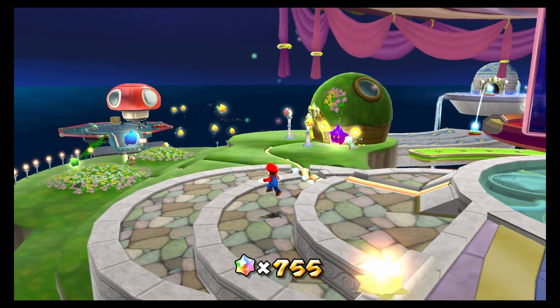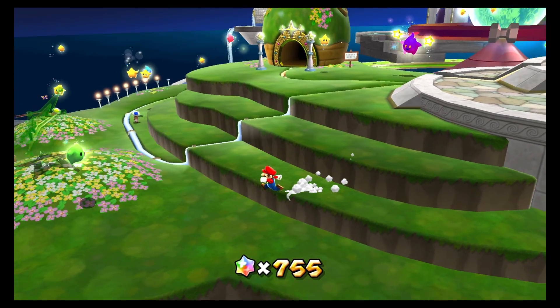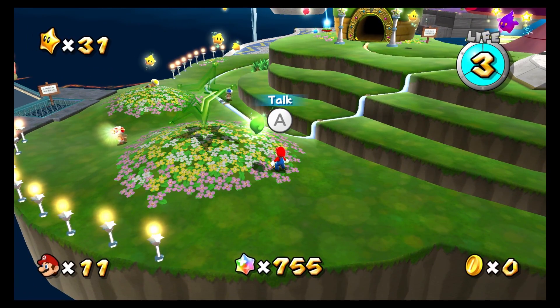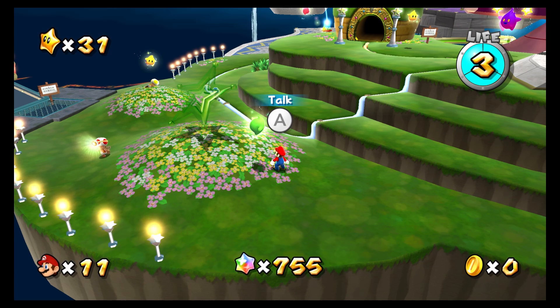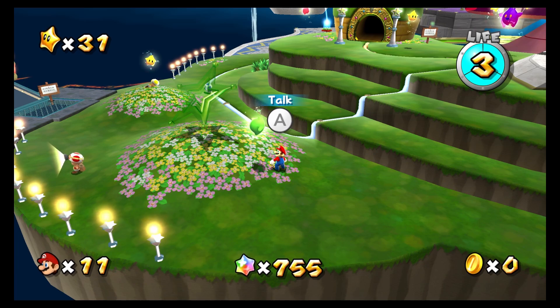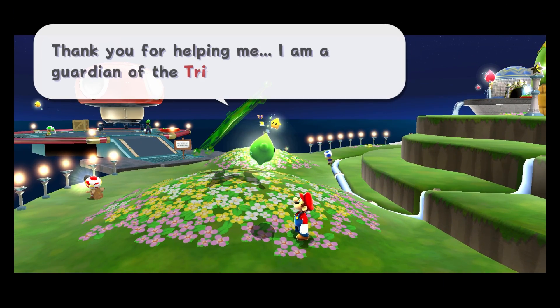Hey everyone, and welcome back to another episode of Super Mario Galaxy, where we are gonna go speak to this Green Luma. Sorry for spinning around there. Last episode we rescued Luigi and he gave us a Green Power Star, and apparently the Green Power Stars are special, so we gotta figure out what that means from talking to the Green Luma, because the Green Lumas are gonna transform into a Green Star Galaxy at some point.